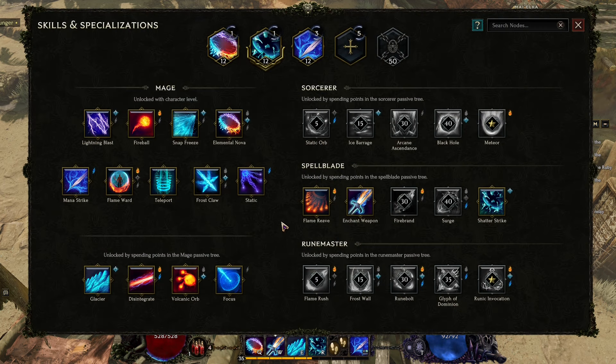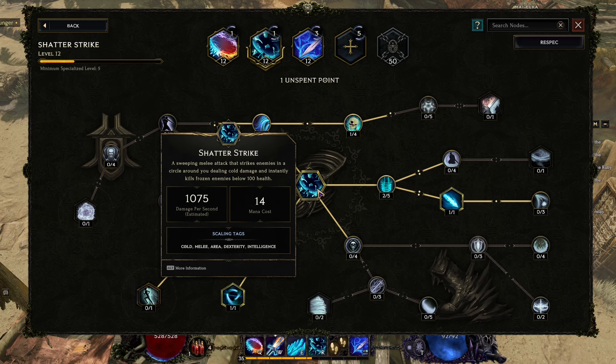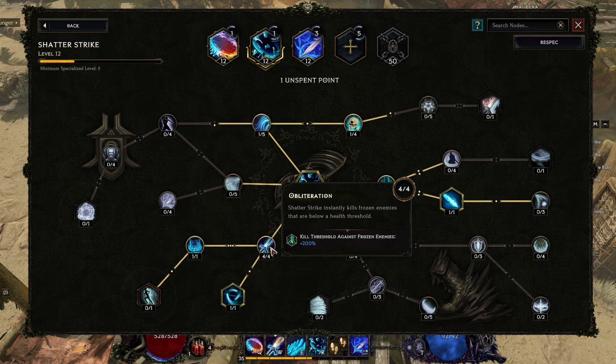The main skill we're going to use to achieve our goal is Shatter Strike — a sweeping melee attack that strikes enemies in a circle around us, dealing cold damage and instantly killing frozen enemies with low health. We can go further with Obliteration, where Shatter Strike instantly kills frozen enemies below a health threshold. With four points invested, that's 200 percent.